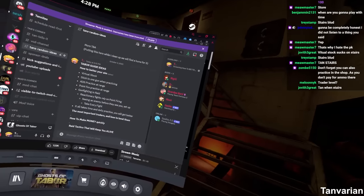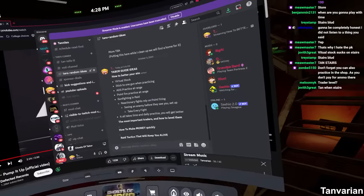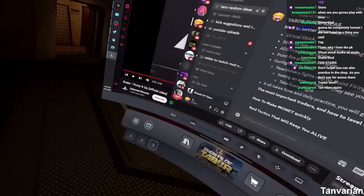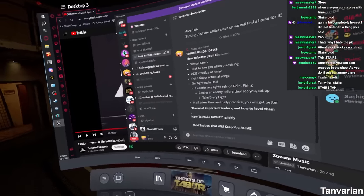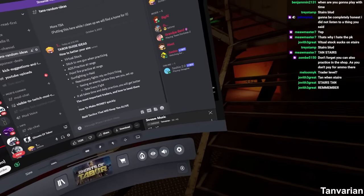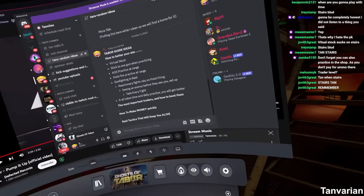If you want to practice close quarter combat, go to missile silo. If you want to do more medium to long range combat practice, go to island and just chase gunshots, kill every enemy you see. Because every kill and every fight you take, even if you die, is practice and will make you better.